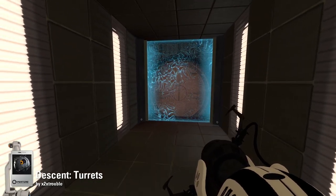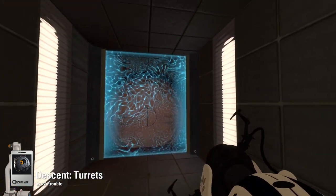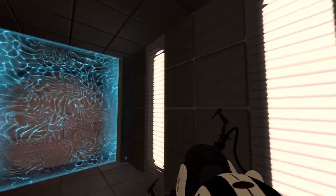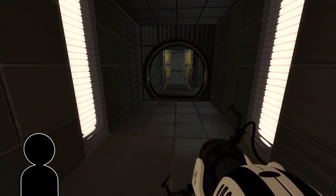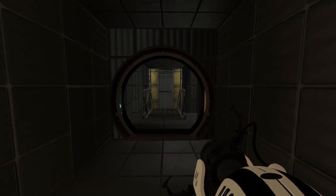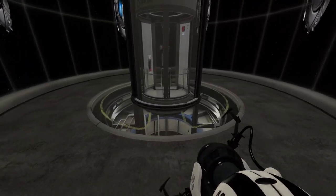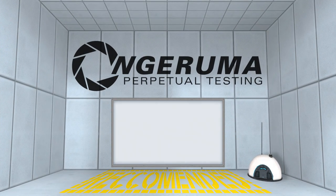So that was Descent Turrets — interesting, kind of a simple little map, but that would be quite good as an introduction to the on-off mechanic type puzzle for a more complicated puzzle in X2X's future. Descent Turrets by X2X Trouble — big thank you to X2X Trouble for that one. If you'd like to recommend a map for me to try and play, please do so by the usual means, but just bear in mind that the list of maps has gotten somewhat crazy and it will probably be a very long time until I do it. Thank you very much for watching. So until the next episode of Dragon Ball Z — no wait, this is Perpetual Testing. Really easy to get confused when you're working on so many projects at once. Bye.